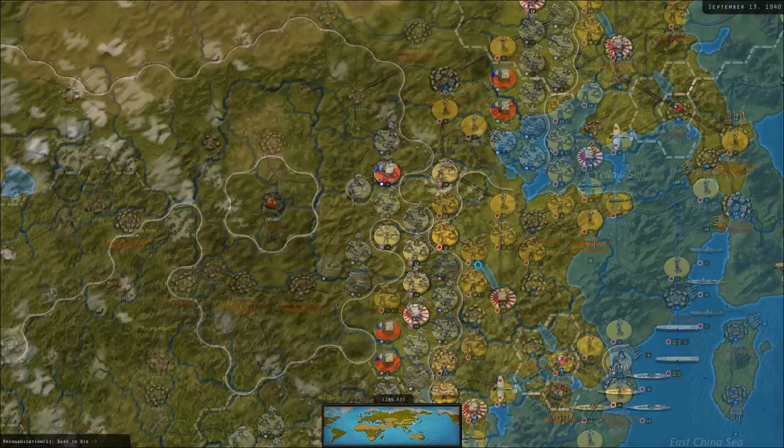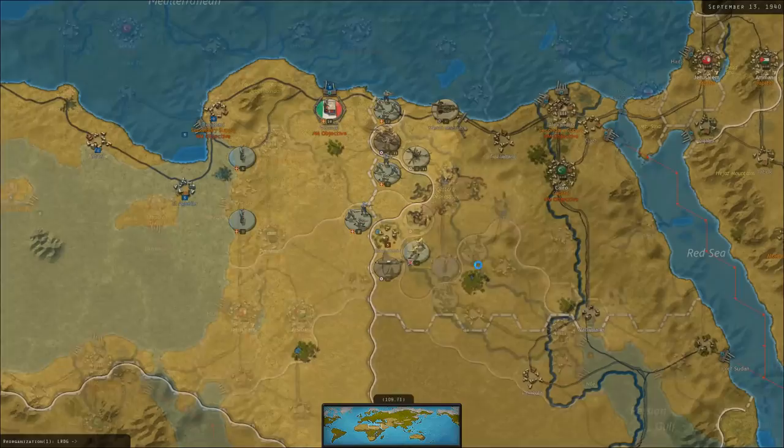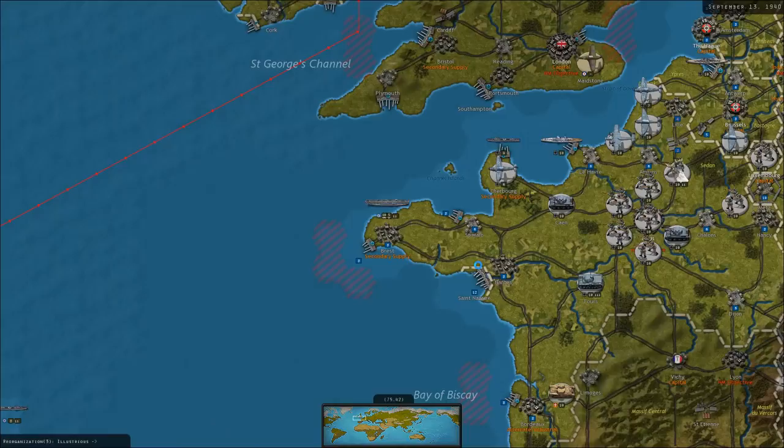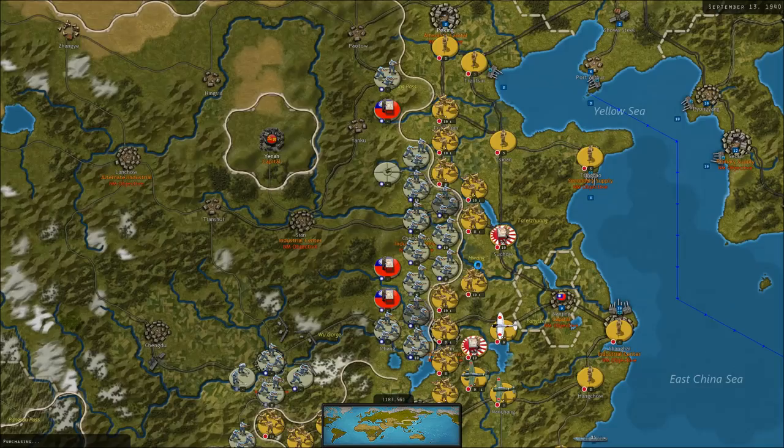I think Communist China is going to join the Nationalists at this point. We haven't closed close enough to the Communist Chinese border yet to automatically trigger it. If you get within two hexes of Communist China or three hexes of Yan'an, they join the Nationalists. But if you have too much success in China, they also join the Nationalists — that certainly seems to be the mood of what's about to happen.